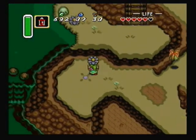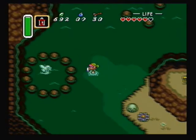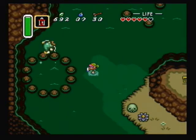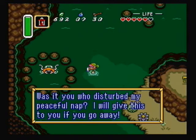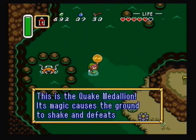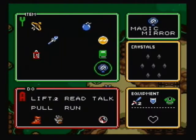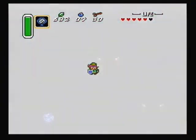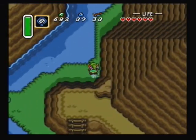To get the Quake Medallion you'll have to throw something into a circle of rocks — this circle right here. The creature inside says: "Was it you who disturbed my peaceful nap? I will give this to you if you go away." This is the Quake Medallion — its magic causes the ground to shake and defeats nearby enemies. Watch your magic meter. Of the three medallions in this game, I think the Quake Medallion is the least useful, but it'll still see some use throughout this run.